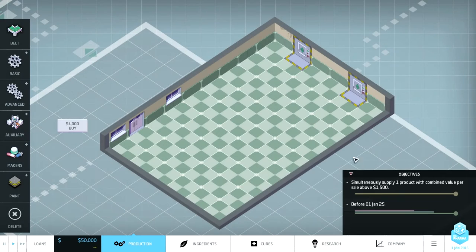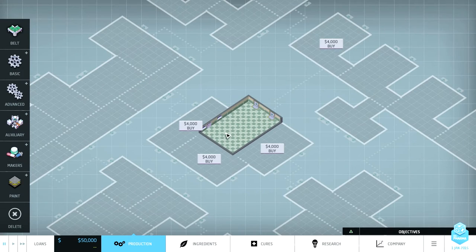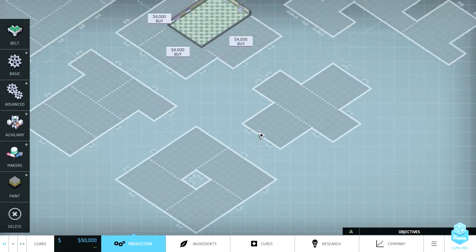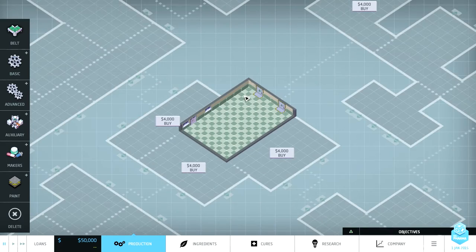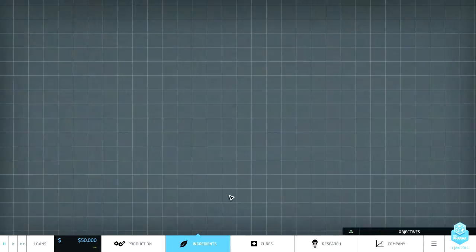Okay, so we have access to patents. Whoa, this is a big map — cool! It's like a little compound. This is a really nice starting area with these four rooms; they make a really big floor. This is going to be really nice. Anyway, let's go into the ingredients tab and see what we've got.